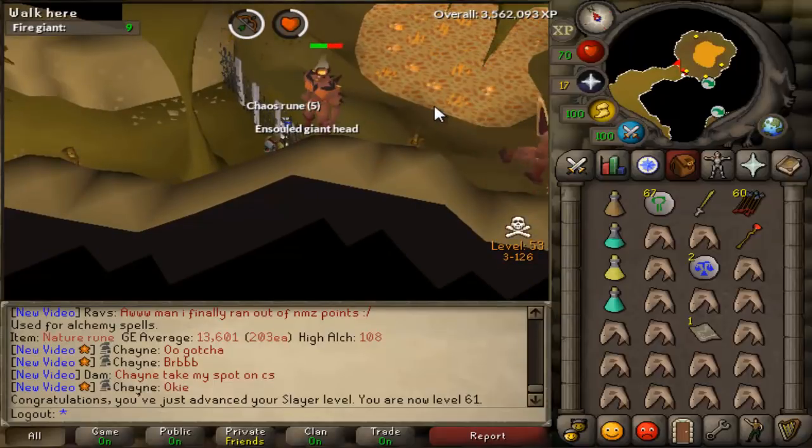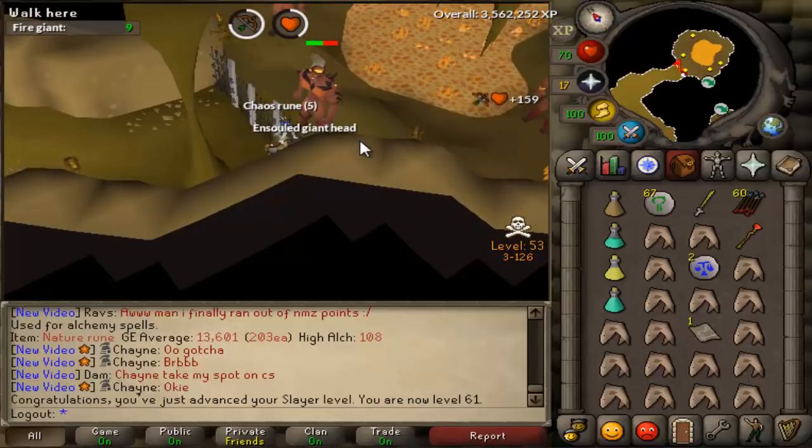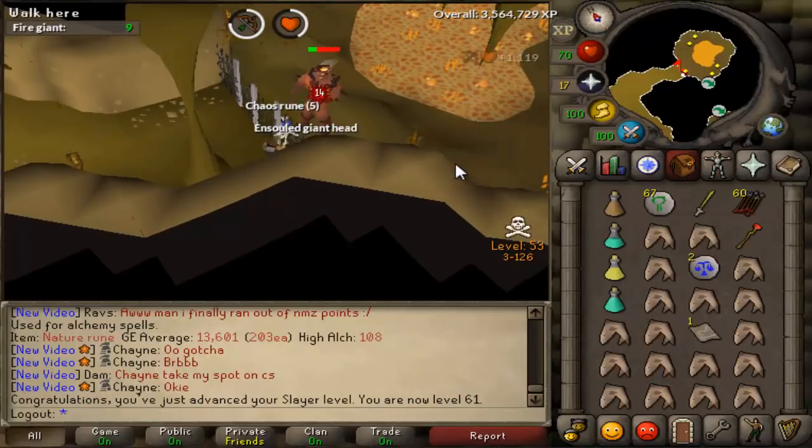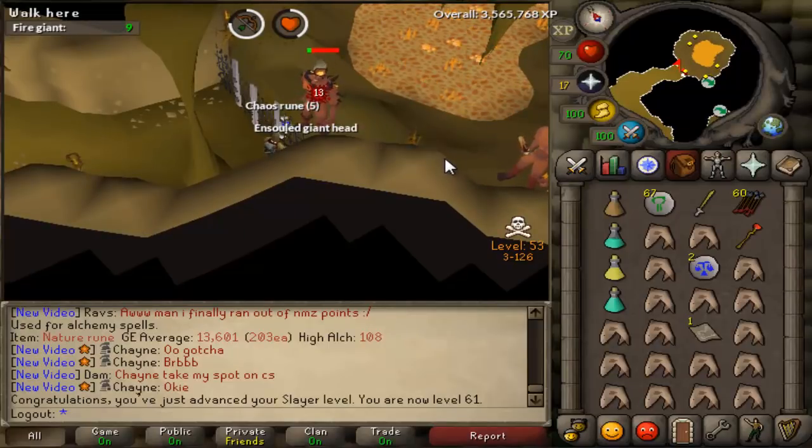But we're almost done. Hopefully I can get another Hellhound task. I think that's probably the best task for me to get because I can safe spot. They're pretty low defense, so Bone Bolts work pretty well, and then they've got a high combat level. So I think the chances of them dropping a Mysterious Emblem is higher, as well as hitting the Dead Man drop table.